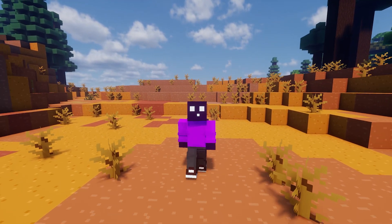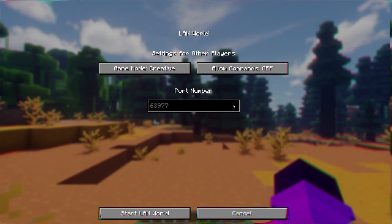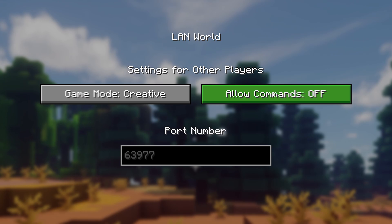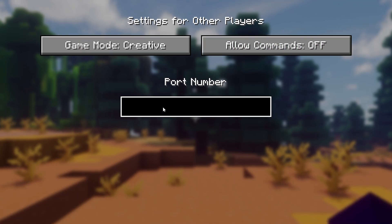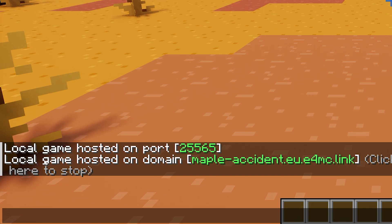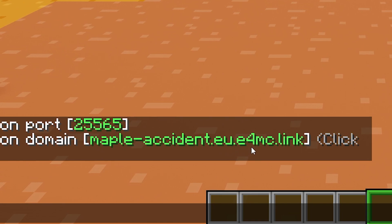Now after you've installed the mod, making players actually join is really, really simple. You simply want to open the game menu, and after that click on Open to LAN. Now usually, opening to LAN just means you open up a world so players connected to the same Wi-Fi network as you can join. But because we have E4MC installed, this will now instead make it so that anyone can join this world. So we simply choose a game mode, decide if cheats should be allowed, and then fill in a port. I would highly recommend filling in port 25565, because this is the default port for a Minecraft server and it just makes stuff a lot easier. Then click on Start LAN World, and there we go — we just got a link that says local game hosted on a domain: mapleaccident.eu.e4mc.link.